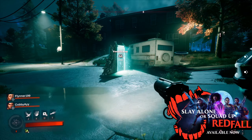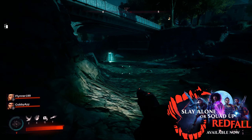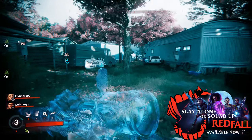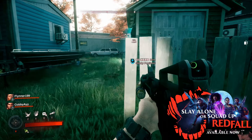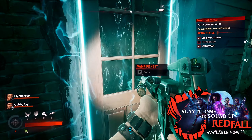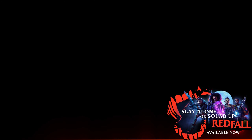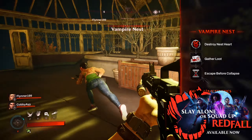The blue glowing door is usually in the center of the area — in one location it was underneath a bridge, another it was on the side of a shed. It glows bright blue and the area isn't too big, so you shouldn't have much difficulty finding it. If you're playing in co-op — and I genuinely think the best way to play Redfall is in co-op, it makes everything really entertaining and funny — you need to get everyone gathered around the door before you can go through. Just make sure everyone stands near it, then you can interact with it and you'll load into the nest.